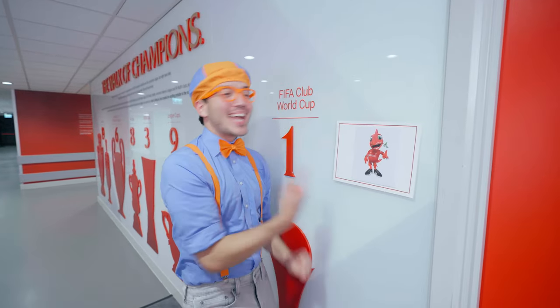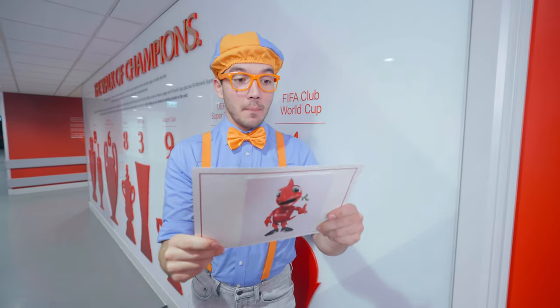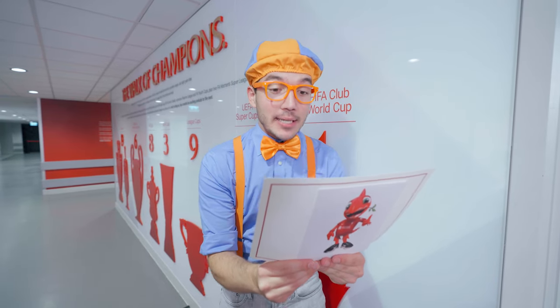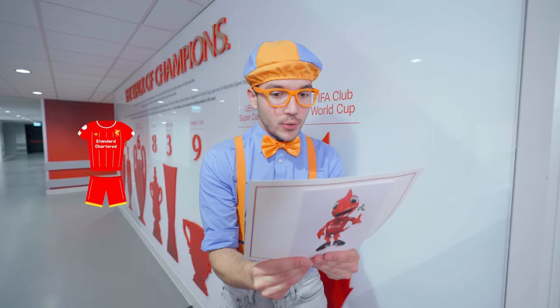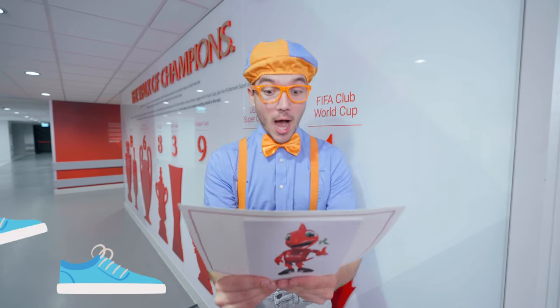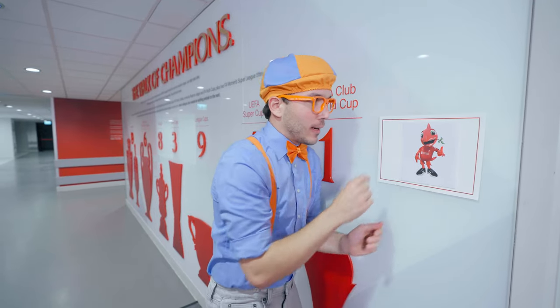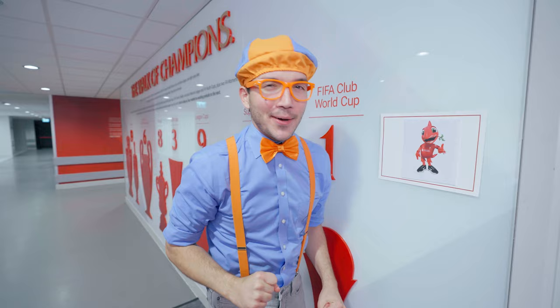It's Mighty Red — another clue! Let's see what it says. Mighty Red wrote: 'Nearly there, Blippi! Find your way to the place where the teams keep their uniforms! Then you are just a few steps away!' From Mighty Red. Well, Mighty Red, I think I know just where to go now!